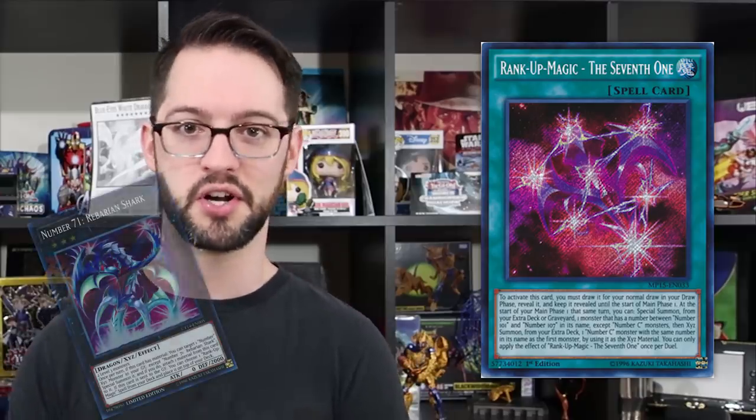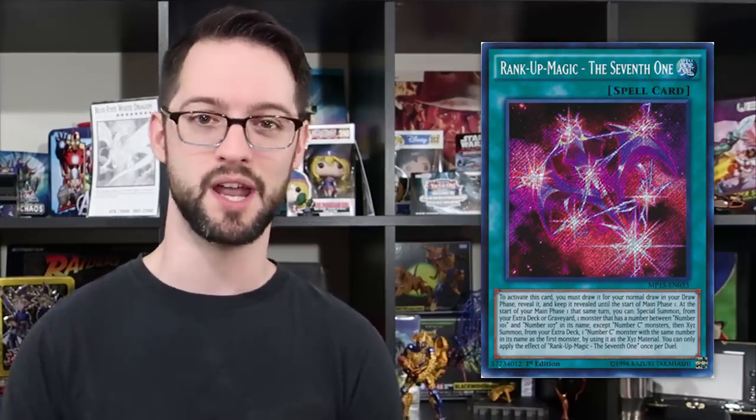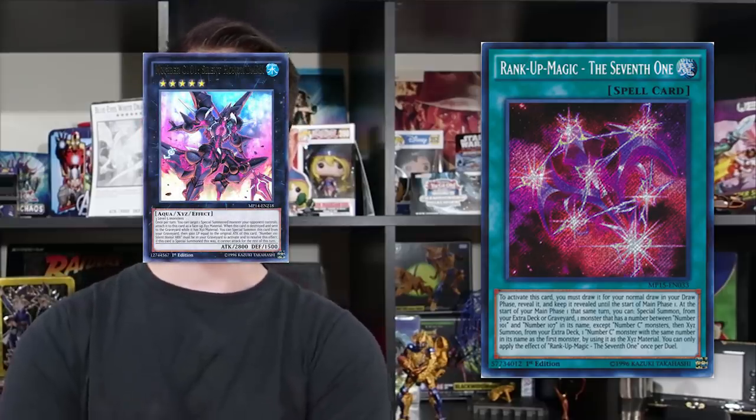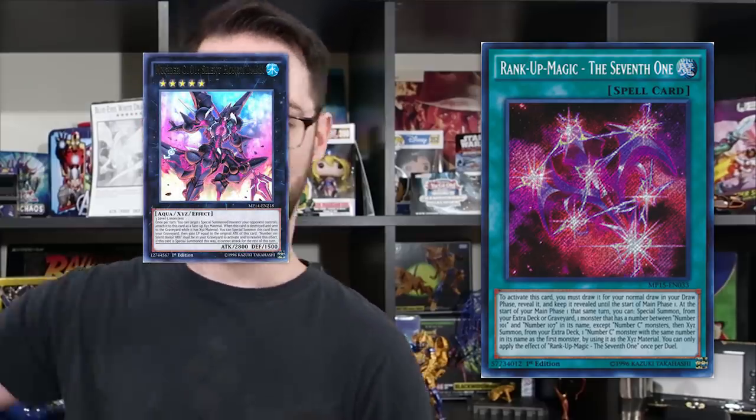Would anyone actually do it? Probably not. But it's certainly a pretty solid top-deck, and it does make you feel pretty slick when you manage to resolve it. What you do is draw this card for your draw phase, reveal it, and then during the start of your Main Phase you XYZ summon an XYZ monster whose name is any of the numbered monsters from Number 101 to Number 107 — except the Sea Monster versions. Then you use that monster to XYZ summon a monster with the same number, except its Sea Monster version, right on top of it.